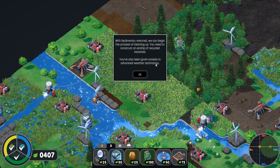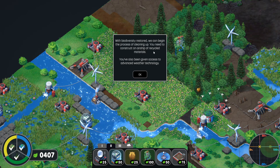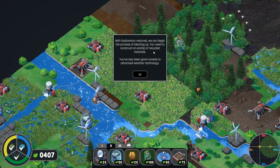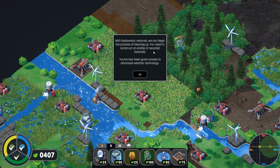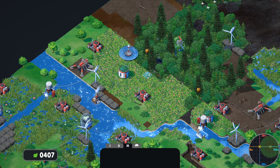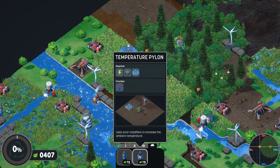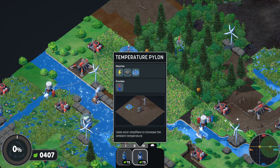With biodiversity restored, we can begin the process of cleaning up. You need to construct an airship of recycled material. I don't know how that's going to go, honestly. You've also been given access to advanced weather technology. But the problem is we don't have much money left, and everything now is going to cost money. Let's see what happens — let's see how far we can get. We can do weather things. Temperature pylon uses solar amplifiers to increase the ambient temperature. I don't know what it actually does.